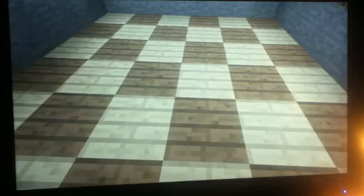This one is spruce wood and birch wood checkerboard — looks nice. This one's the same thing but the checkerboard is stretched out. Next one is basically just a water floor — it's cool. Same thing but instead of water there's lava — it's cool.